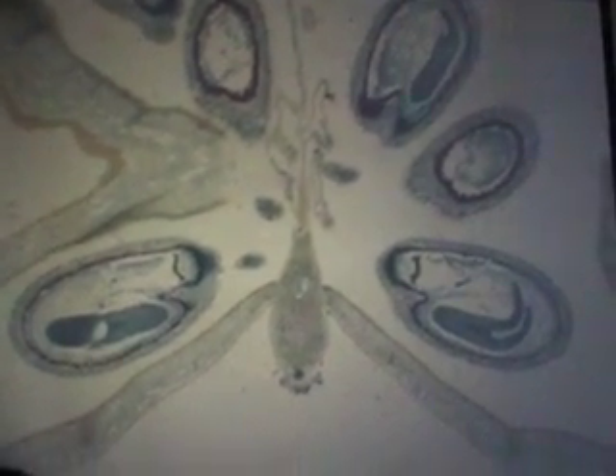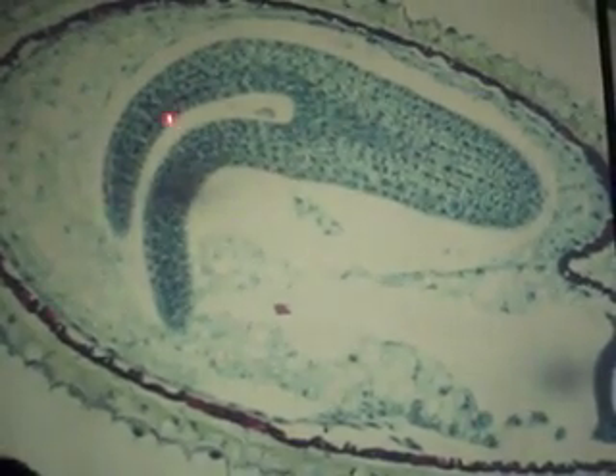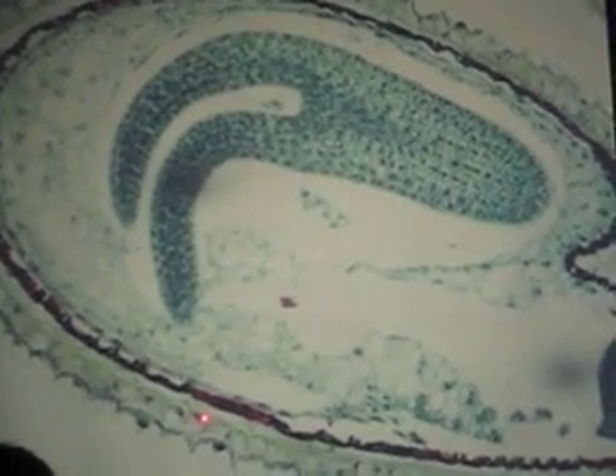The next one is the same thing — shepherd's purse, slide 18. Pericarp — I've got the fruit coat, see the seeds? Most of them are crap, but here's a real good one. Why? Because I can see the developing cotyledons. Shepherd's purse is a dicot — one, two cotyledons. Hypocotyl. Radicle. Seed coat.